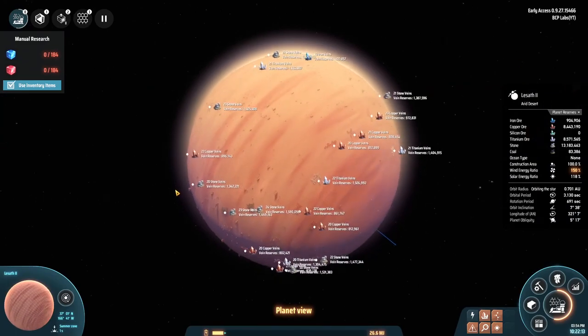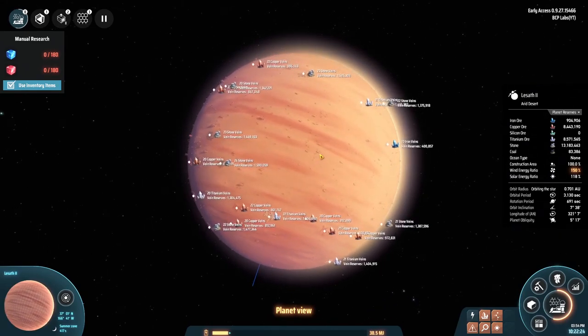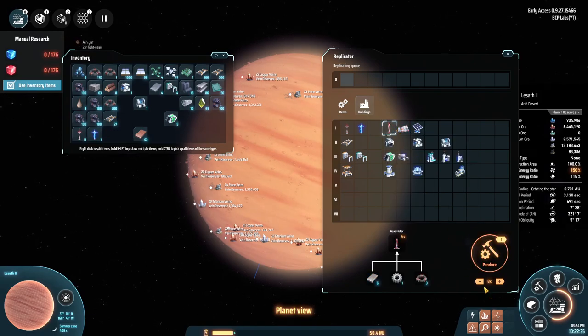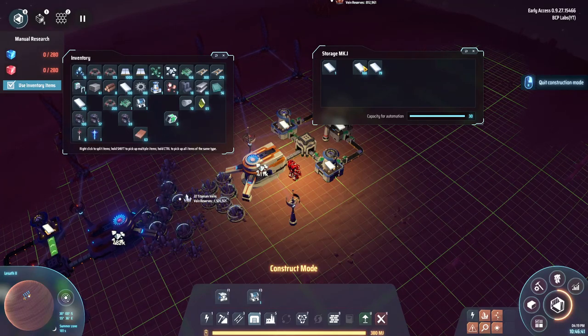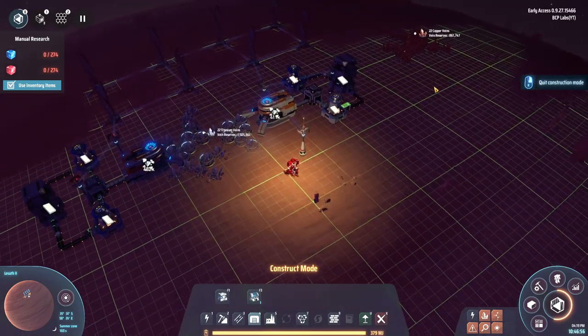I didn't take any damage, so that's good. Here we are — now the question is where is that titanium ore? It's all on the other side of the planet. There's stone, copper, and a big titanium vein there. One thing I forgot to do is bring supplies to build power. I can make wind turbines though. Let me work my way over to the titanium vein and do some mining.